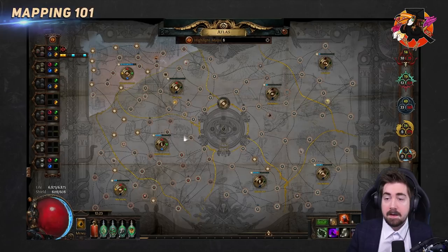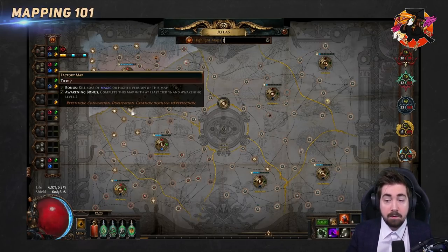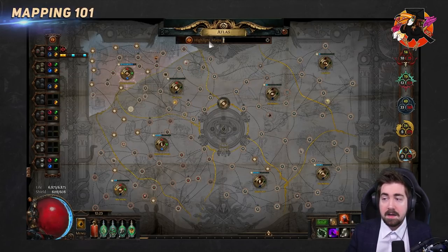If the game decides a tier 8 map is going to drop but you don't have a tier 8 visible, it lowers the tier — never makes it higher. Oh, but you have a tier 7? That will drop instead. If you didn't have a tier 7, it goes to tier 6, and so on until it finds one you have. If you don't even have a tier 1 visible, it will literally just not drop. It'll be gone.